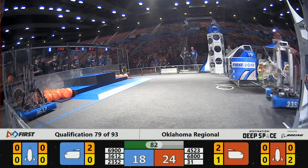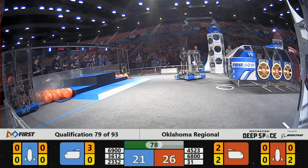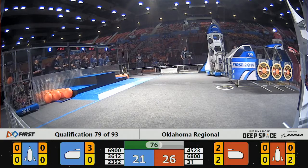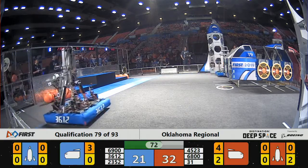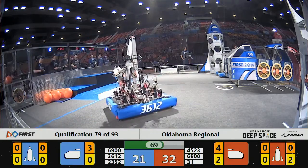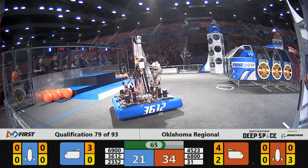23 52 on the back side of the blue cargo ship, scoring in all three positions. 6800 on the red alliance headed up top trying to slam dunk. Both 45 23 and 6800 score on the red alliance side. 31 prime's move is getting that top tier in the red alliance rocket.